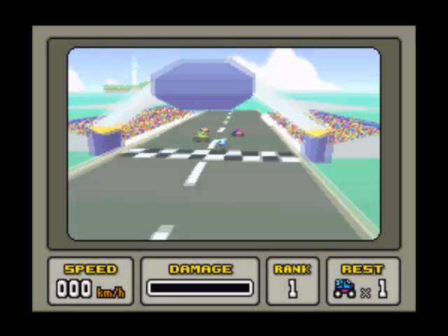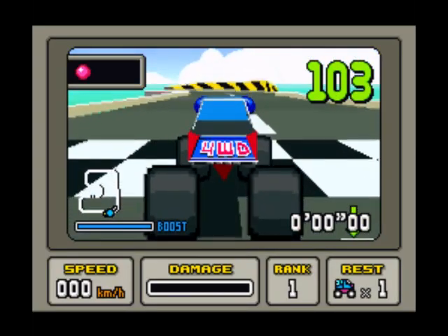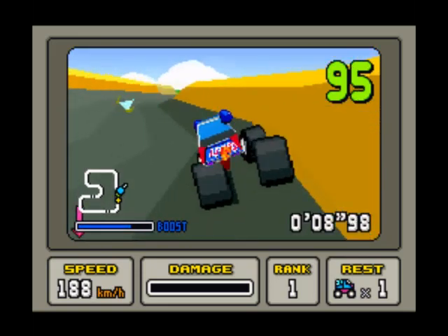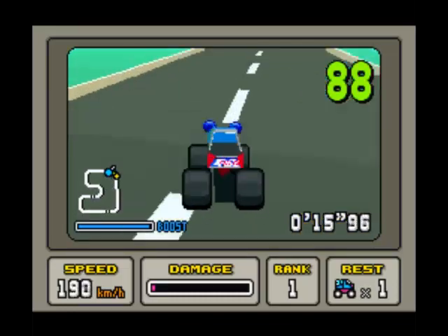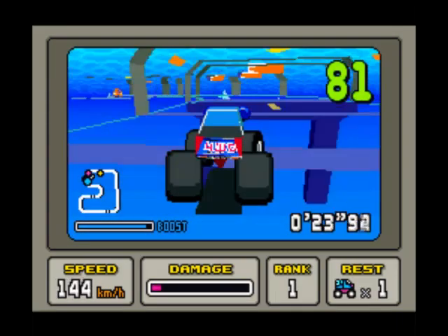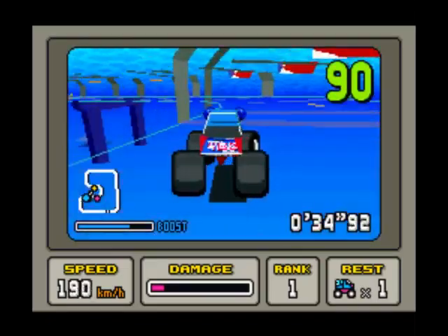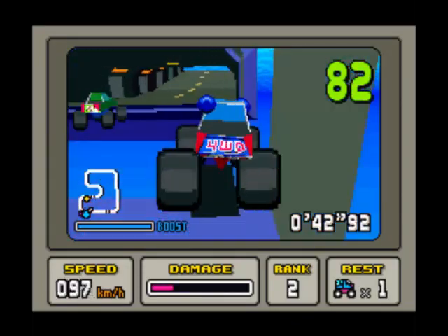I've got to start all over again. So you get a certain amount of lives — if you die, that's it, you lose a life and you've got to start all the way back to the beginning. It's not like a normal game where they just put you back on the track. You get damage in this as well, so once your damage is completely up, you lose another life. Maybe I should try using the brake — that's a good idea. Rebounding off the walls, you can't do that because your damage will go up.